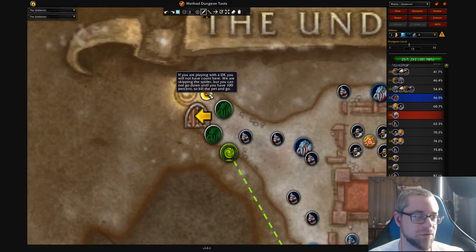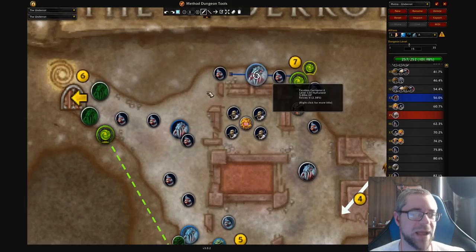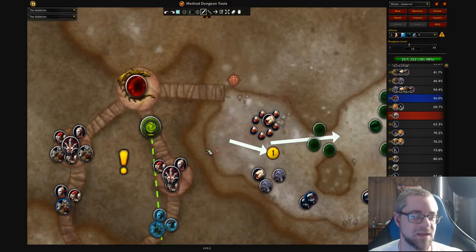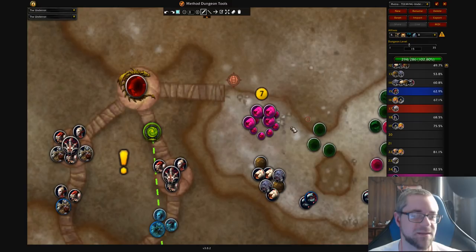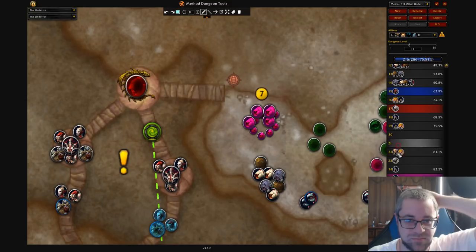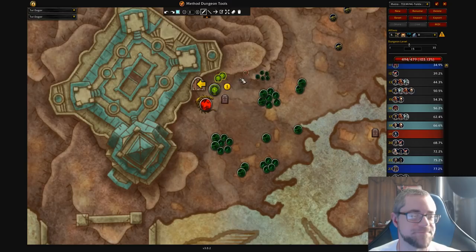Something else to bring up: you cannot go down without 100% count. That means you will be at 102% count when you finish this dungeon, because even though you're skipping the Spider, you have to have 100% count before you can go down. So you'll be fighting the Spider for no count effectively. On the non-Teeming route, you run directly into this tree, kind of bonk your head off the tree, and make a left. You cannot do this very easily on Teeming — this pack is too voluminous. So instead, I recommend you're just going to have to fight this pack. It's probably going to be one of the harder packs in the game, but it's just those avoidable AoE casts — the Maggots do that breath in four different directions, so make sure you're AoE stunning.